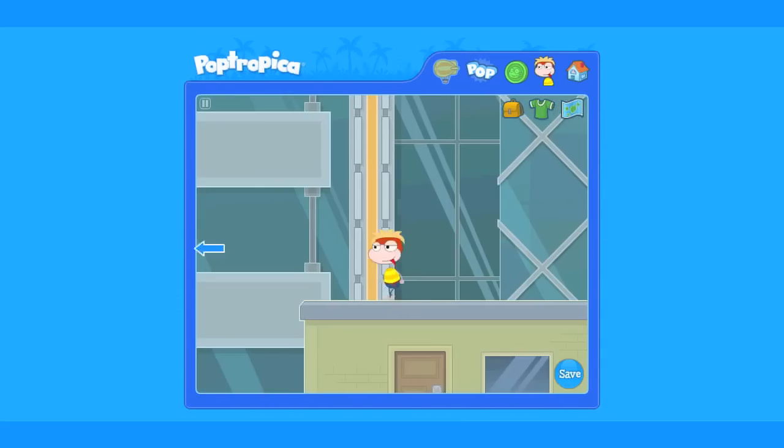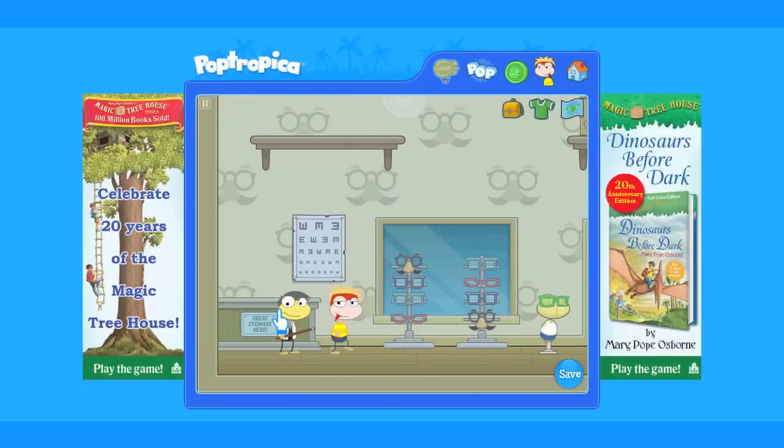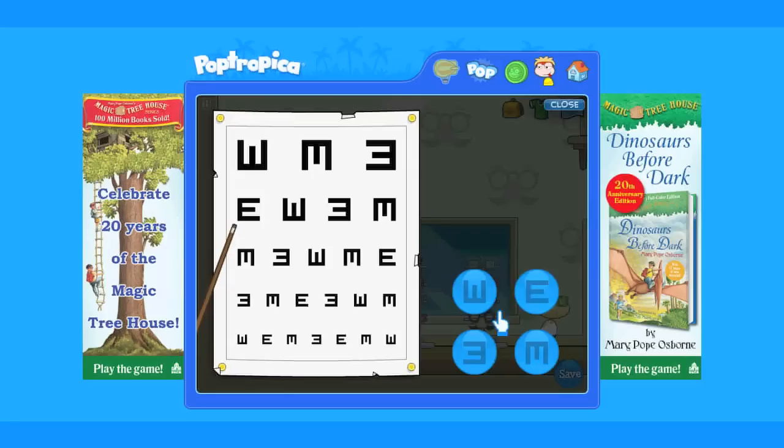Jump off the roof and enter Spy Glass Eyewear. Speak with Dr. Spy Glass and he will give you an eye exam. Now all we have to do is whichever symbol he points to, point to the symbol in the opposite direction. This is a randomized selection, so just make sure to select each symbol opposite of the other and you will be perfectly fine.